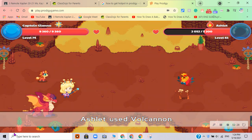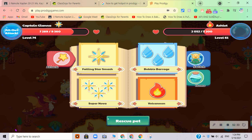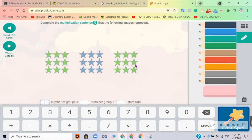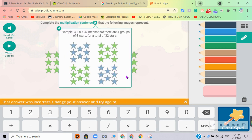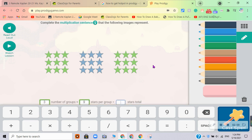I don't know why Prodigy malfunctioned. Three groups, nine in each - 18. That was incorrect. Change your answer and try again. Of course. 27.